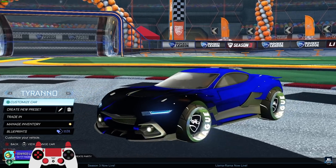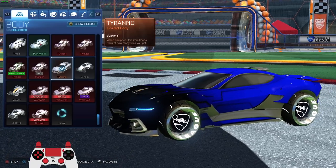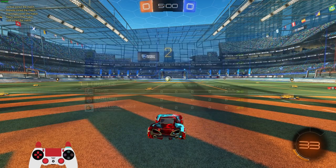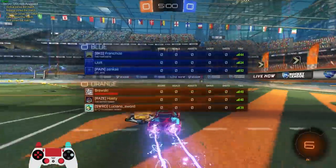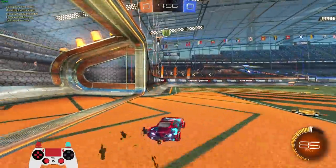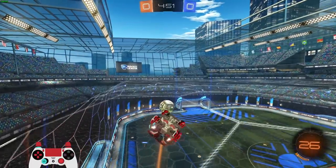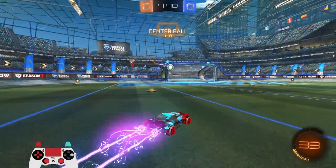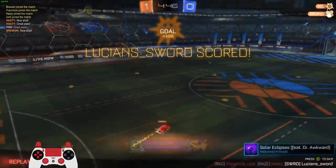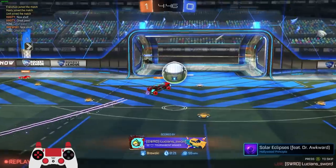Alright, I think I got my Tyranno all set up the way we're gonna play, at least to start. I'm probably gonna change it up as the season progresses. I joined a game of 3v3 — they have a Grand Champion on their team, my first game using the Tyranno. Got it past Sam, didn't quite flip fast enough to get that ceiling touch, but we get the goal! First goal with the Tyranno within 14 seconds of the game starting, thanks to a beautiful pass from Bruski.